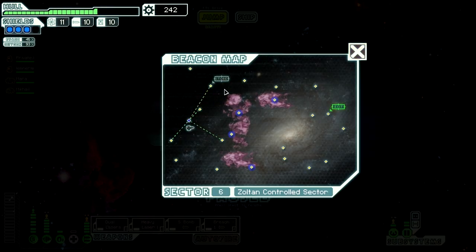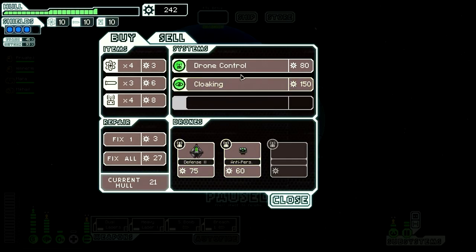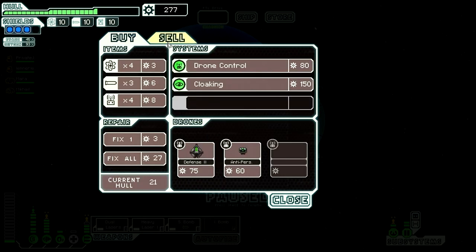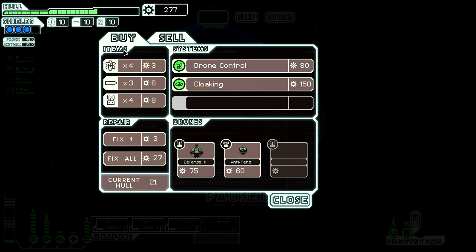We've already found a store — go check out that store because we have a ton of scrap. I'm considering maybe getting rid of the Breach for an Ion, because that can help a lot with shields even more so than this Breach. I'm going to dump that, pop the Ion in here. I don't think I want cloaking — that's not going to help me too much, at least until I get a better beam setup or laser rather. For now I need to just make sure I'm covered.